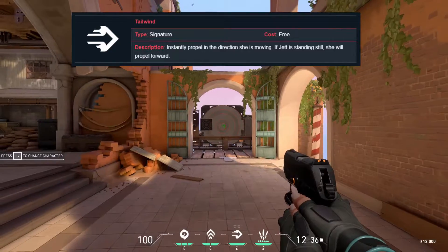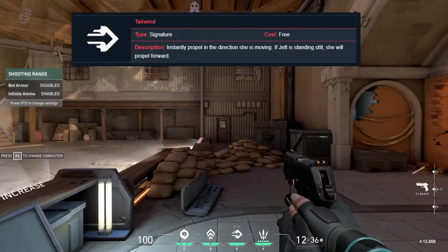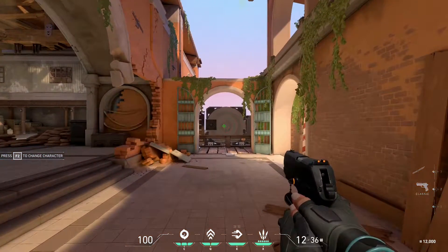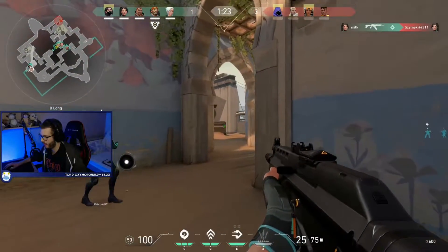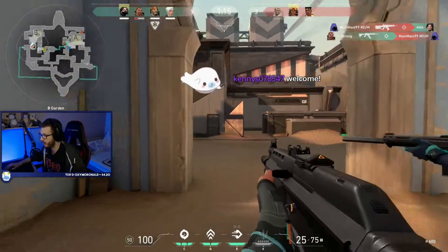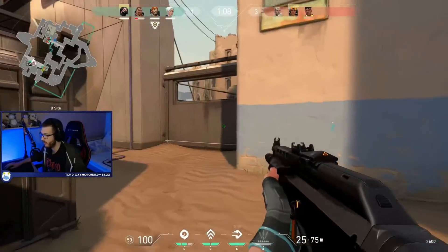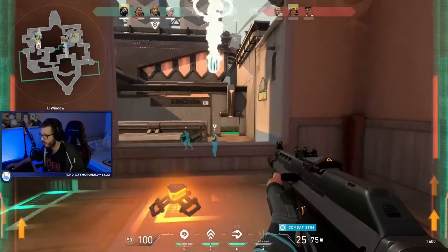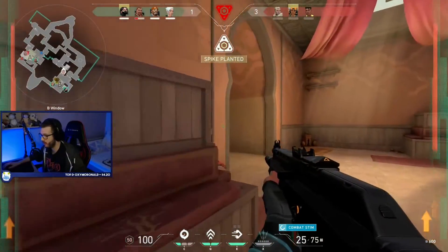Her signature ability is called Tailwind and it's a dash. You get one dash for free every round, and additionally one dash for every two kills in that round — same as Phoenix or Raze's signature. This can be used defensively or aggressively. If used aggressively, keep in mind there's downtime after you dash where you're pulling out your weapon and you can be an easy target. Defensively, if you whiff a shot or don't control your recoil, you can just dash away, take no damage even if slowed, and get a full reset.